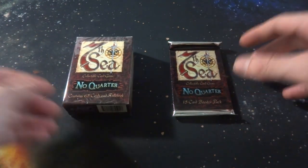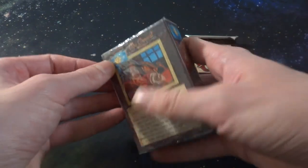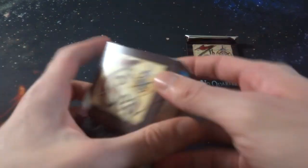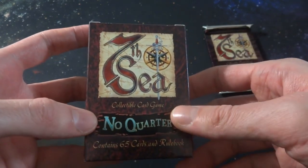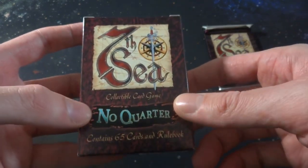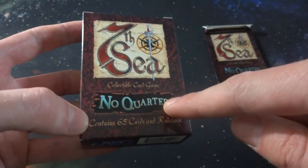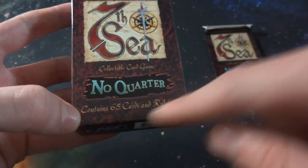I'm not really sure how to play it or anything like that. Maybe we can just read a little bit about it, check out the art, and just have fun with it - check out the feel of the cards as well. Anyways let's go ahead and open this up. It says 7th Sea - like the color, you got like a compass and a sword right there, letting you know it's like a maritime kind of game. It's called Sea right in the title, letting you know it's like pirates. No Quarter - collectible card game, contains 65 cards and a rulebook.